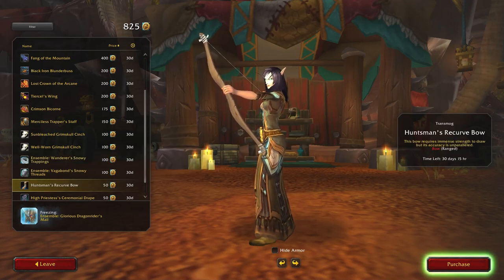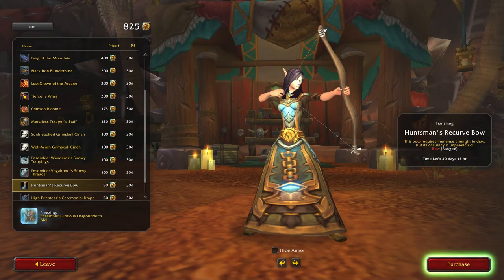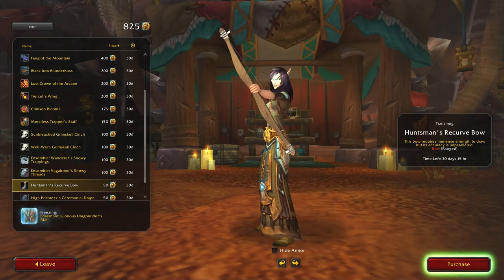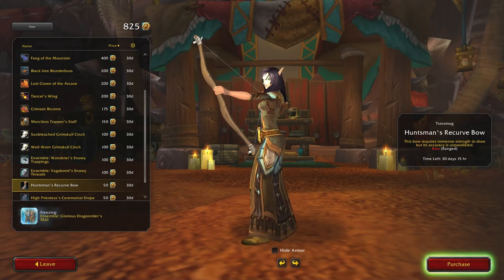Oh, Huntsman's Fur Bow — this bow requires immense strength to draw, but its accuracy is unparalleled. Really? You know, for a basic-looking weapon I actually don't mind this one. I guess because it looks more natural and it doesn't look unfinished — it looks like, hey, I made this myself.